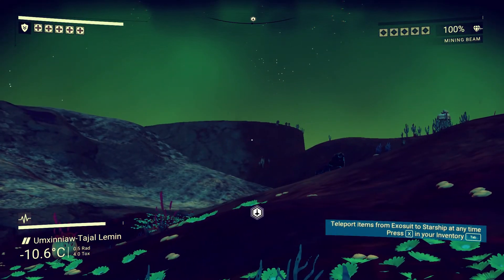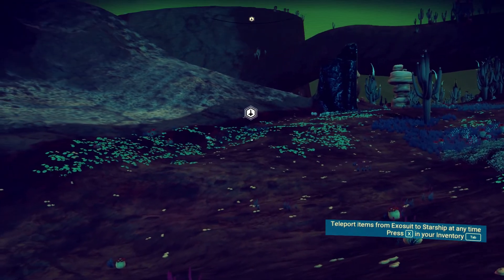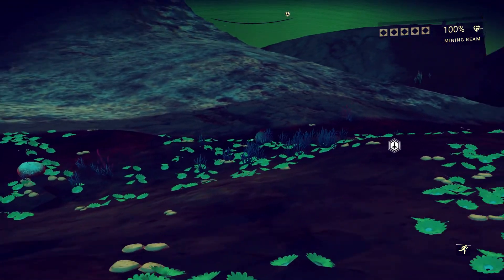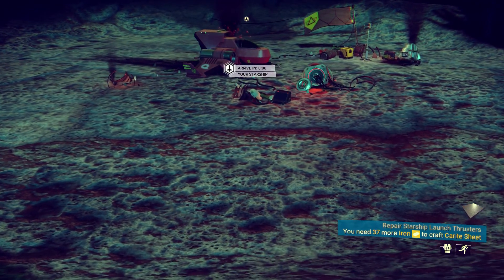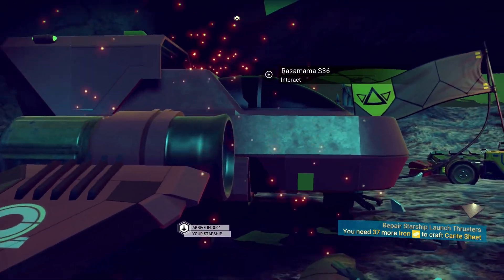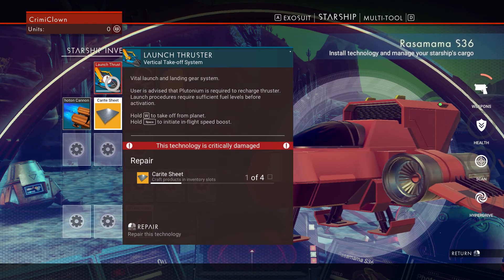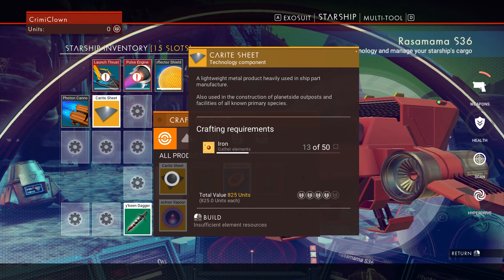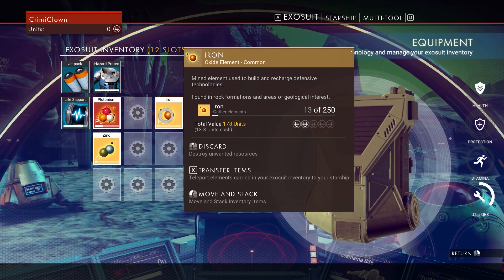It's getting a bit nippy on this planet — minus 10 degrees. But minus 10 is like a good winter day, not the worst, not the best. It doesn't seem to affect us in any way — it's not so cold that we need life support, which is great because we could do with a nice passive planet. Let's go into the ship and look at the launch thruster: critically damaged. This needs carite sheets, so let's try to create these. We need a lot of iron — we don't have quite enough yet.